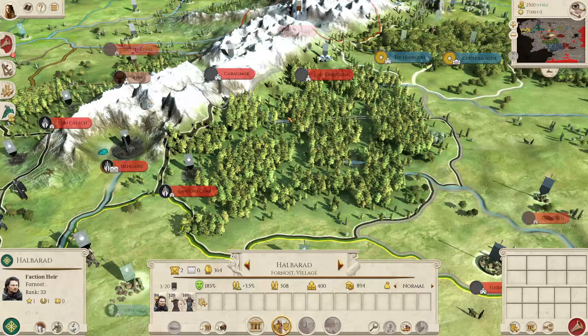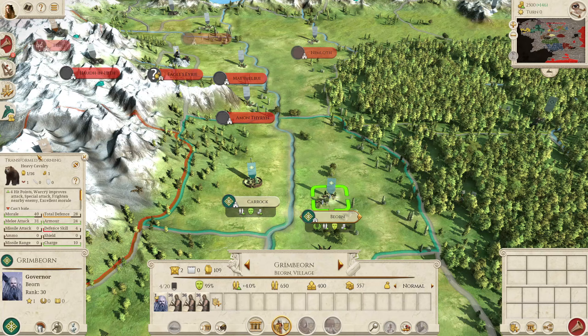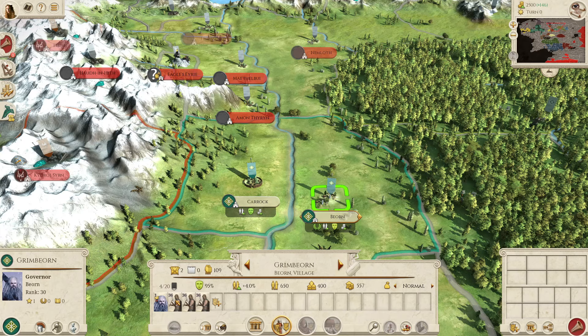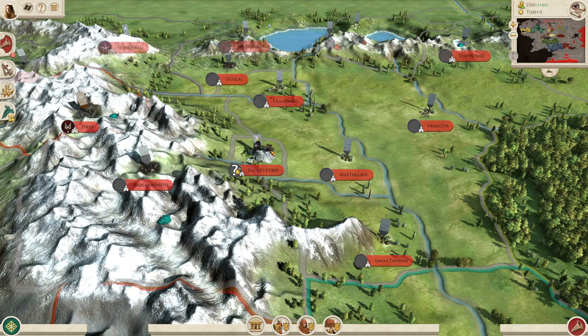In Fangorn there is also a random Ent spawn. There doesn't seem to be a notification for that, but just check Fangorn each turn because the Ents are very strong — comparable to trolls that the evil factions get, so they can do a lot of damage. Being the Three Peoples, in Bjorn you start with Grim Bjorn who has the bear form as his fighting form, so he's quite strong. And sometimes Bjornings will spawn in Bjorn — they are Berserker units and also quite strong.